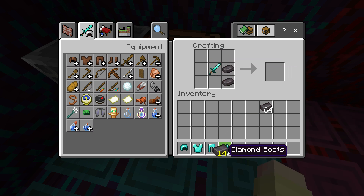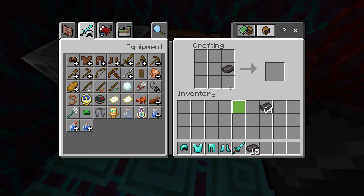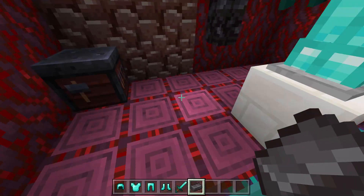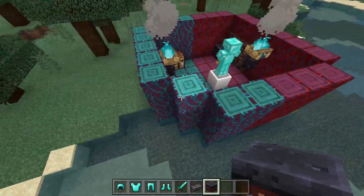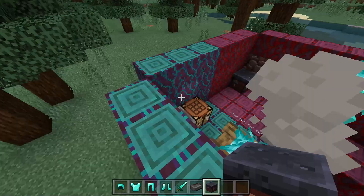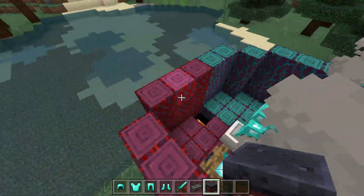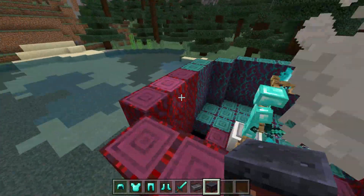You try to craft it and nothing happens again, thinking 'this is so hard.' Well, this is where the smithing table comes in — that's what it's useful for, other than just being a decoration block.